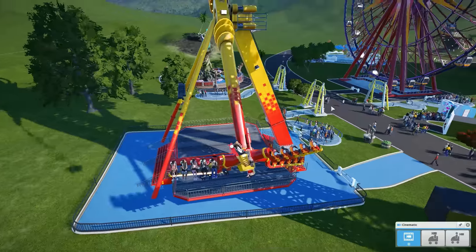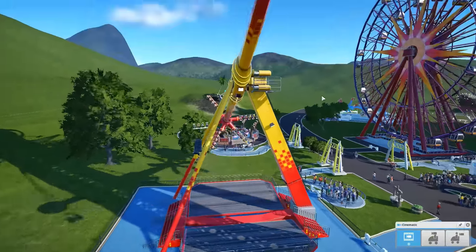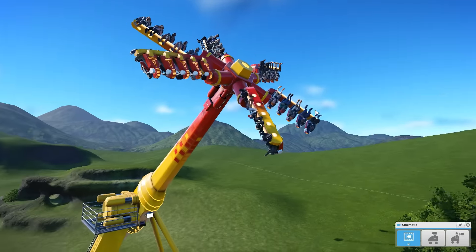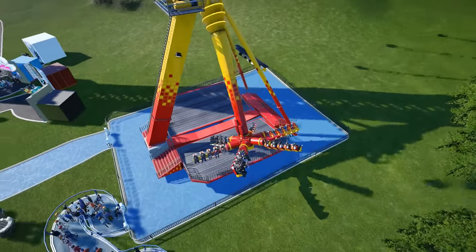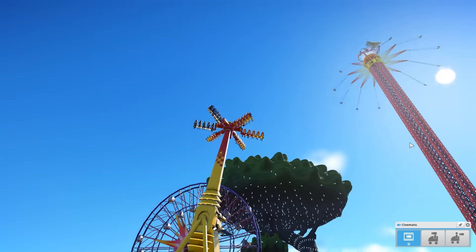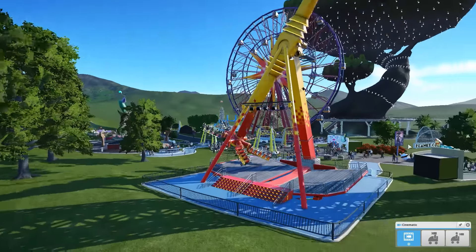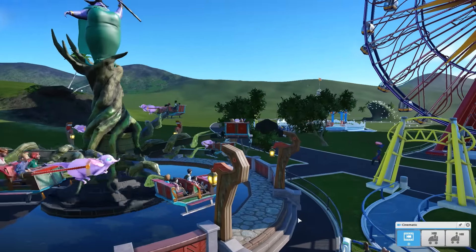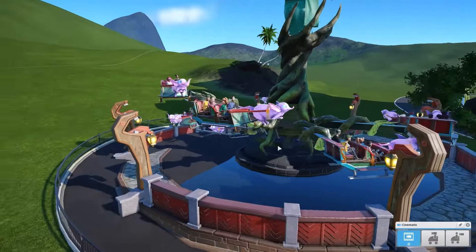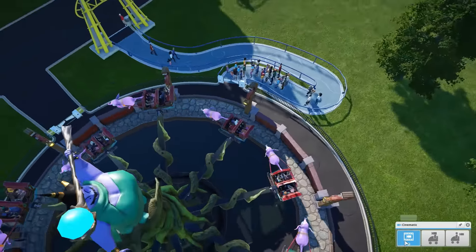Next on the list is 360 Power, the pendulum ride. As you'd expect it builds up a bunch of speed. All the chairs seem to be sort of floating free and have a lovely weight to them — everything has a great sense of weight and scale in the game, and you can hear the gentle screams of all the passengers aboard. After that, the family ride we didn't get to see: the Magic Twirl, a nice gentle one where you sit on the back of a cart pulled by some flying pigs.